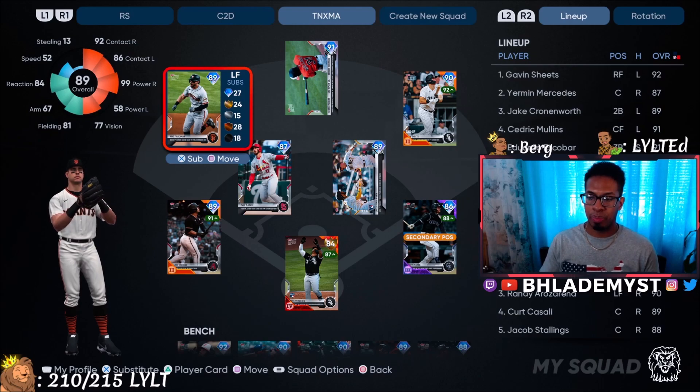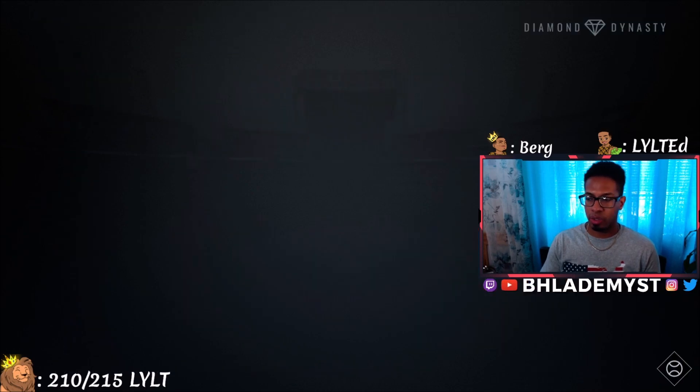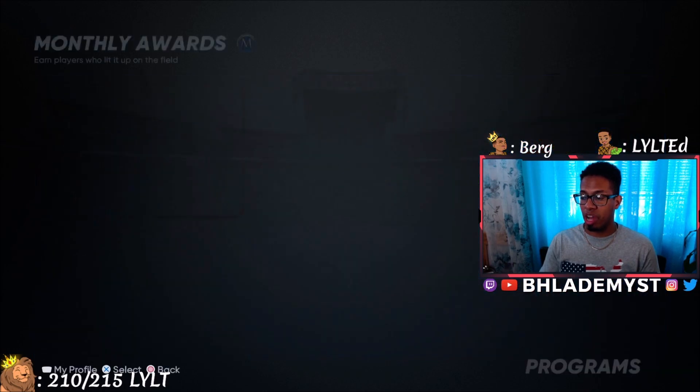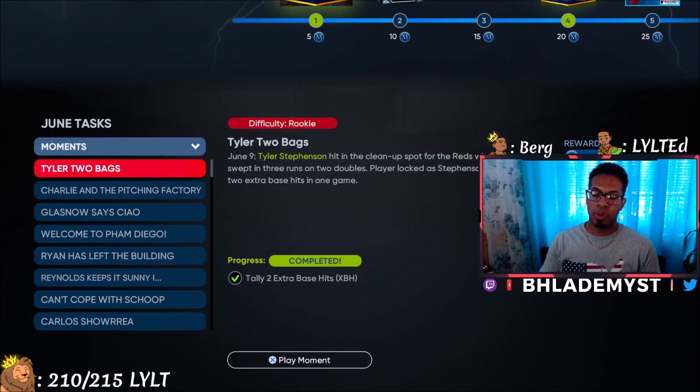The first thing I want you to do is create a TOPPS Now lineup, bench, starting rotation, and then for the bullpen, unfortunately all you have is Anthony Rizzo — but he will do on rookie difficulty to get some strikeouts if that is something that you need. Then hop into July's monthly awards program.